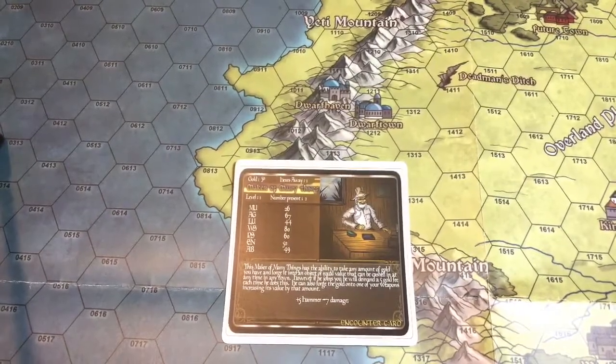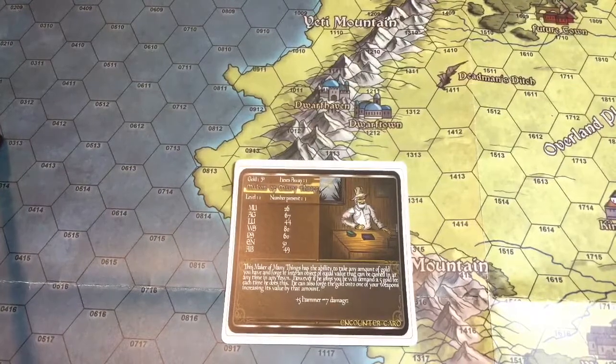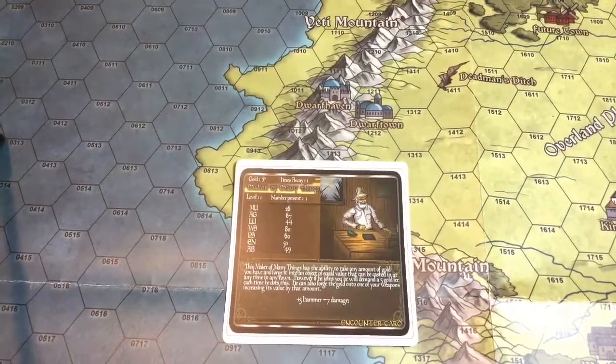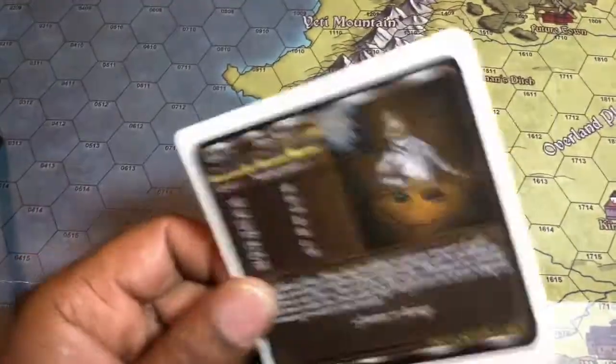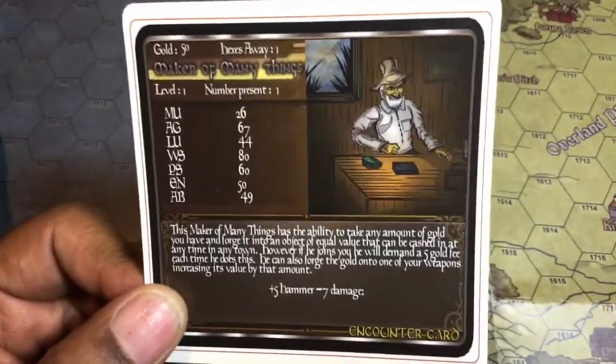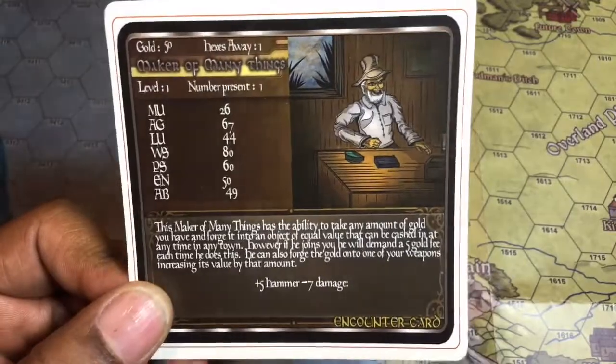There may be a few I do again because I've changed the miniatures. As my collection grows or shrinks, I will swap out miniatures for ones I picked earlier if I think another is a little better. But other than that, we're going to look at the cards. I'll tell you a little bit about the character or the encounter and why I picked a miniature.